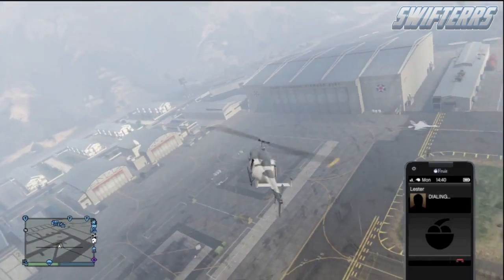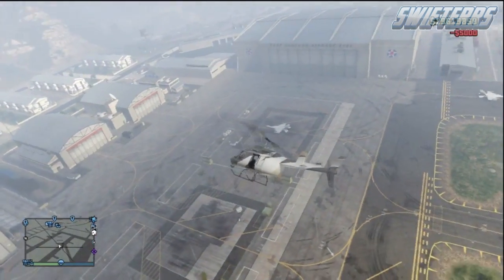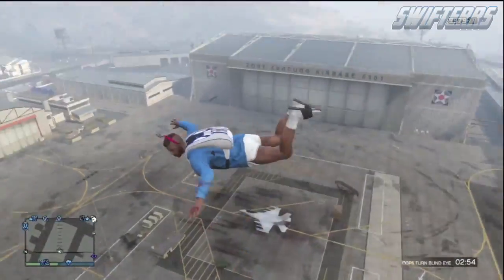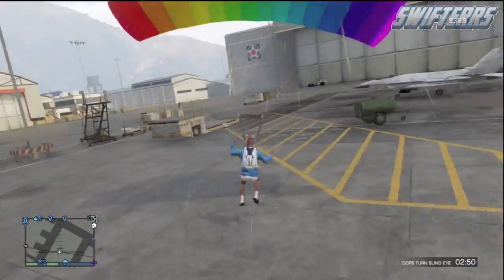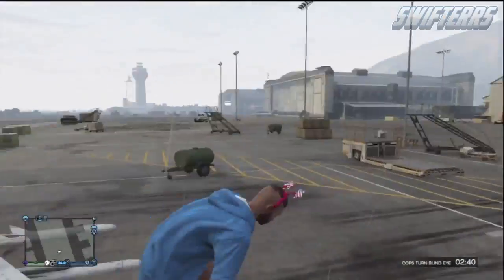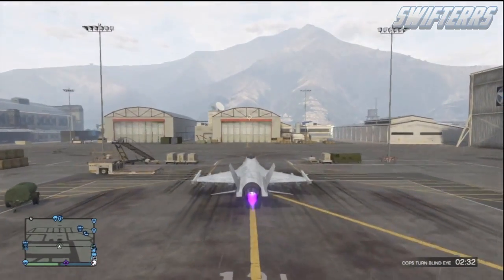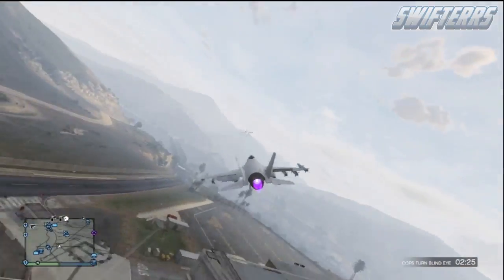Alright guys, so the first thing you're going to want to do is make your way over to the military base and get yourself a jet. I recommend pulling up your phone and calling Lester to request the cops turn a blind eye function, so you don't get any stars on your character and it's easier to get inside a jet. Once you're on the military base, find yourself a jet and fly it out. From here, go to a location on the map that's pretty open — I recommend the international airport in the southern part of Los Santos, though any open location works.